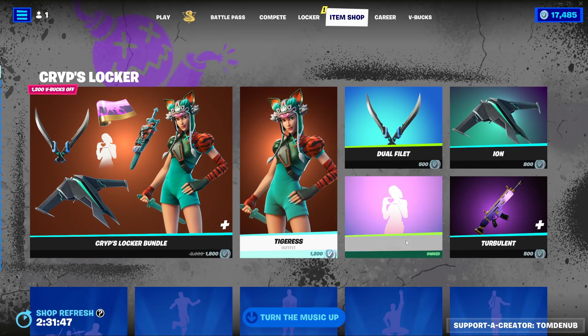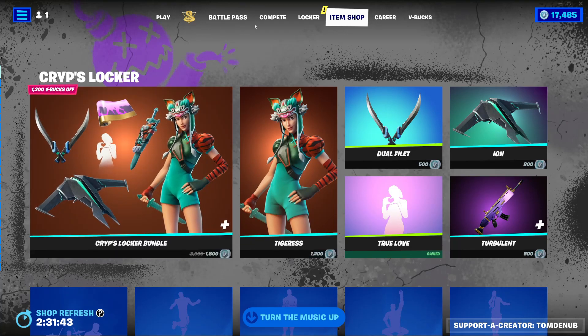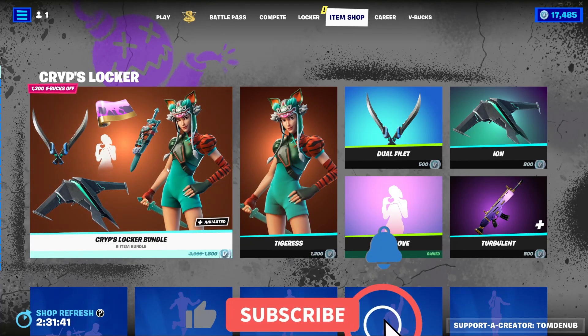Hey guys, welcome back to your Young Chaos Game video. Today is February 23rd, 2023. Gen 9 drop for today, so there's quite a bit to go over. Let's start off really quick with the Crypt's Locker Bundle.